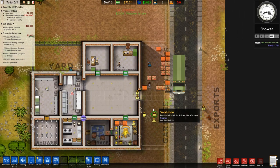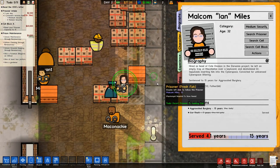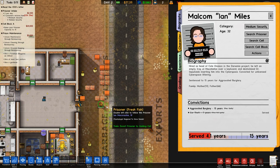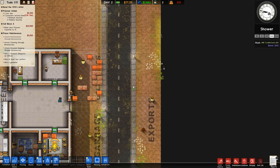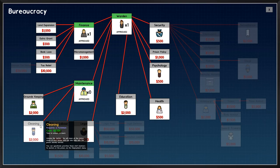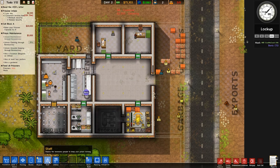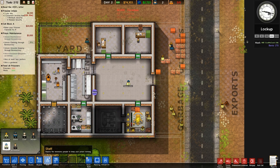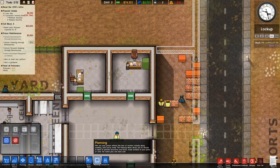Oh, our first batch of prisoners! Fresh fish. We need a foreman — build an office for that man. We'll just copy-paste that.